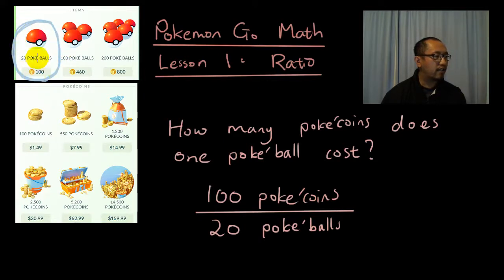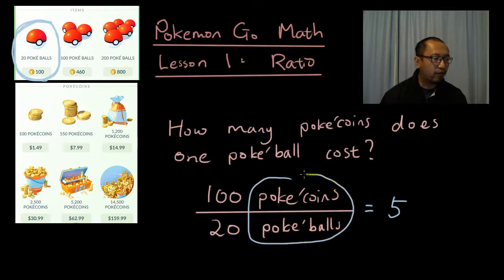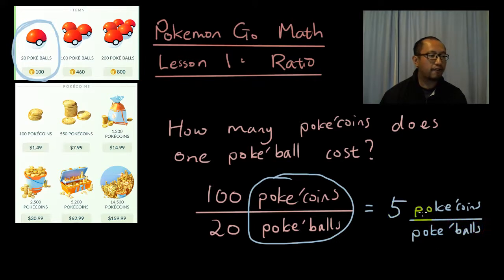This part of the information tells us that 20 Pokeballs cost 100 coins. So if I want to know how many Pokecoins per Pokeball, I would go: number of Pokecoins divided by the number of Pokeballs. So let's do 100 divided by 20 in the calculator — you will get 5. So it's 5 Pokecoins per Pokeball.